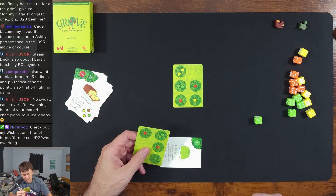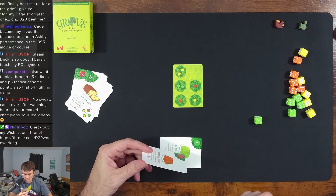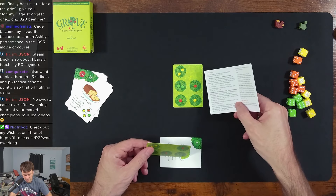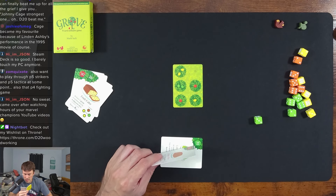If there's already a die on the tree underneath, place it on the overlapping tree and increase its value. If the glade overlaps a tree, then place the die without changing its value on the overlapping glade. Glades just let you place another thing.